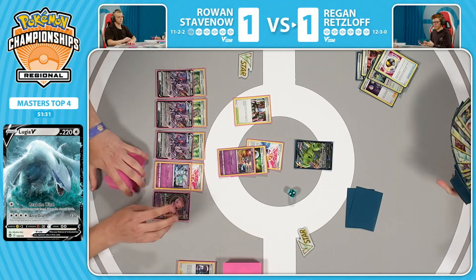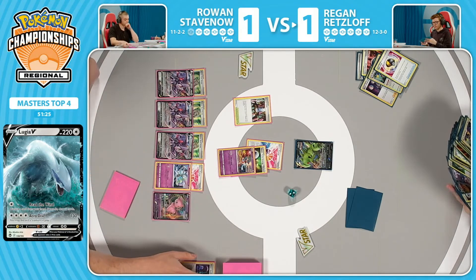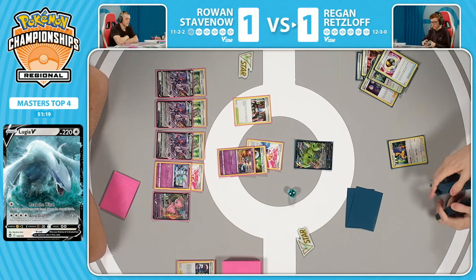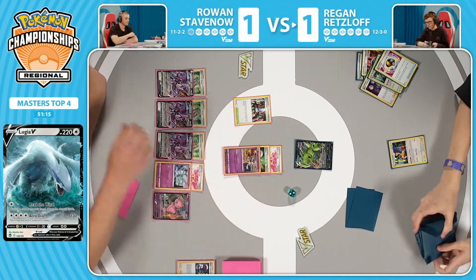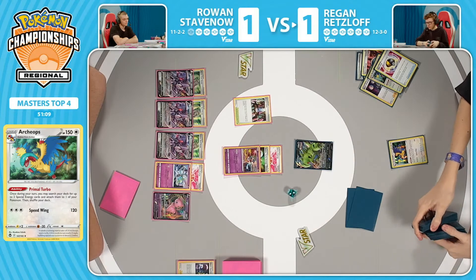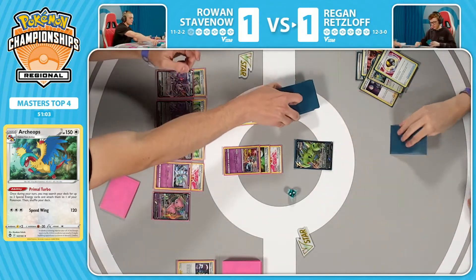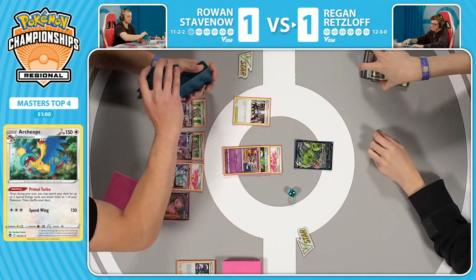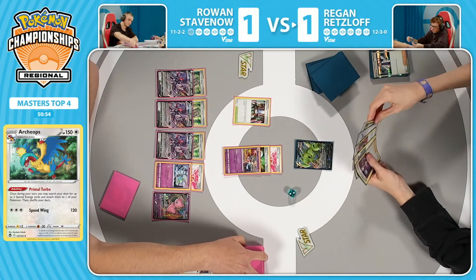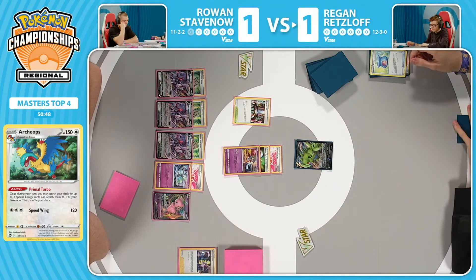280 turn two, no damage modifiers needed — just have to attach and use Alessa Sparkle potentially. Let's see how Regan responds here. Obviously they need to find Lugia. Looks like they're grabbing the Archeops instead — very interesting. So there's Research in hand. I think what Regan understands at this point is: listen, I've got to play risky. My opponent took the first prize cards against me, I don't have a lot going for me. I know I lose this game if I can't get both of my Archeops out. I've got to take some chances and get lucky to stay in this match. These will be a big seven cards off Professor's Research — do we see a Lugia? Are we flipping for this again?